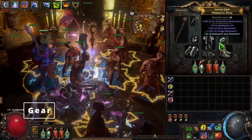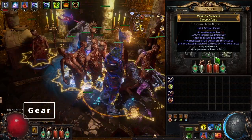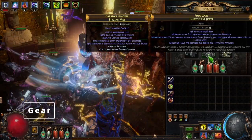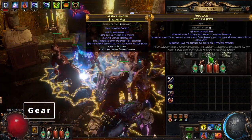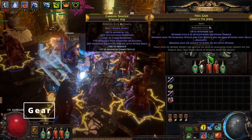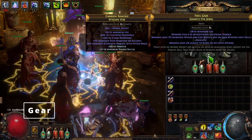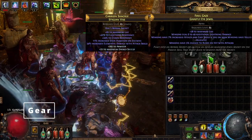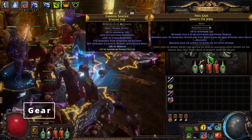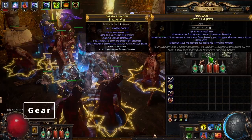For the belt we're going to go for the same thing — try to get as much res and life as you possibly can. For the jewel inside the belt I got life and damage for the minions. On your Ghastly Eye jewel you want to try to get lightning damage, because that's what we're scaling the most for our minions. I got minions have 7% increased attack and cast speed if you've used a minion skill recently — which we're constantly doing by resummoning our skeletons. Also a big one is minions have 5% chance to blind on hit with attacks, cutting the enemy's chance to hit you in half.